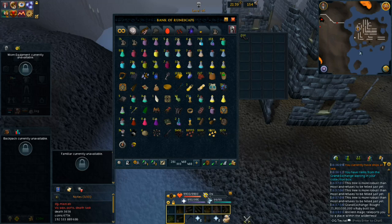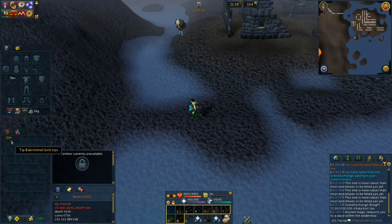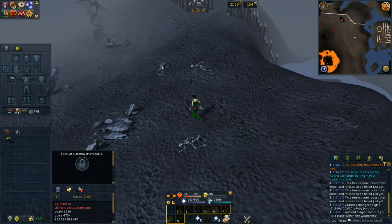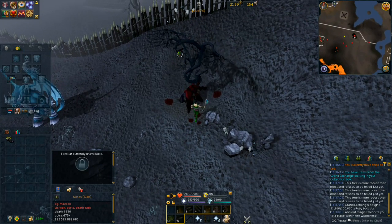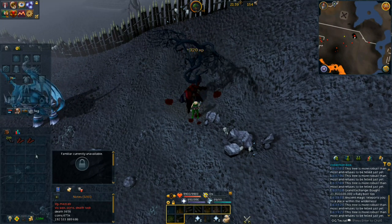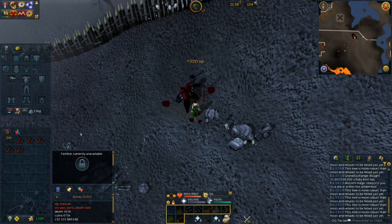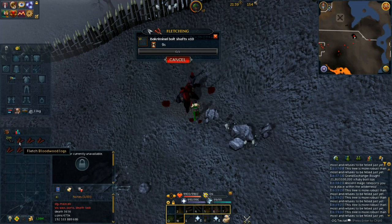This just eliminates risk as much as possible. You want to make sure you're not having the criminal bolt tips in your inventory as much as possible, because they go for 200 GP a piece. You're just going to run over here and chop down this bloodwood tree. This location usually gives you one or two more logs than the chaos altar. This is the second best tree to chop from because it's in the second highest wilderness.